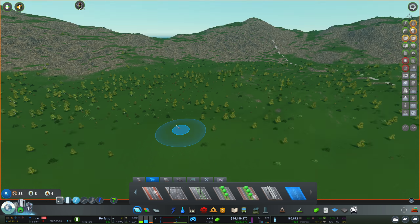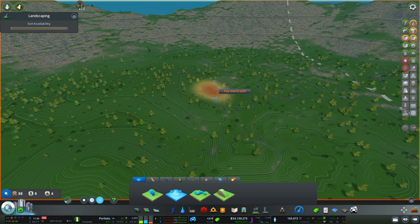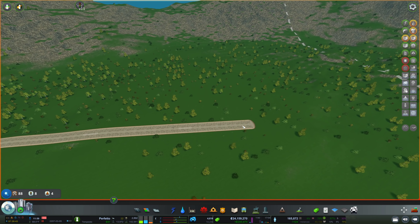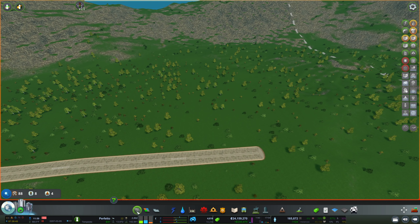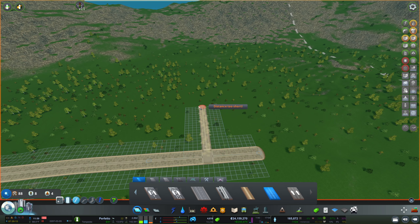I wonder if it's worth terraforming a little bit — just smoothing it out maybe. I'm going to go to the highest brush and smooth everything out. I think I first have to adapt a few things here before we can smooth it out really. I don't want to make this completely flat — it will probably look unrealistic. However, I would imagine for a nuclear power plant the terrain might be flattened. That already looks much better, but it is not out of place.